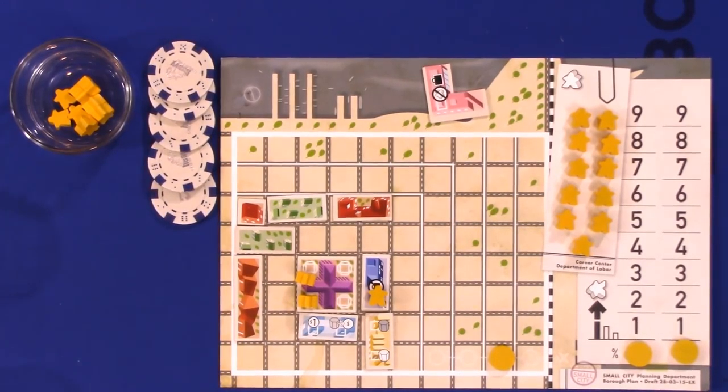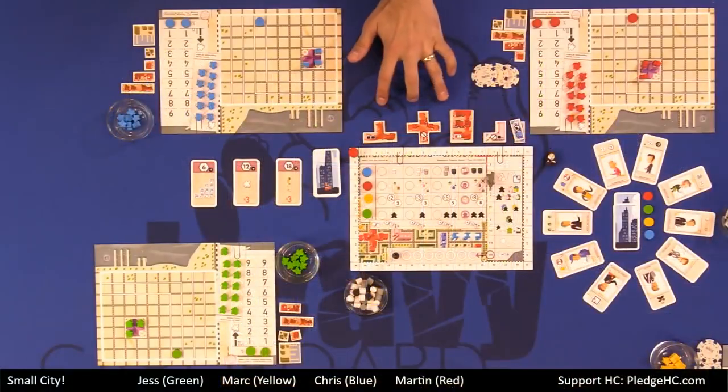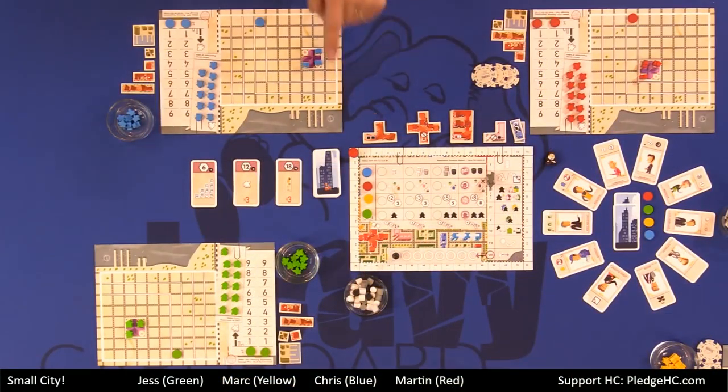The three that are piece-limited in the center of the table — the metro, the clinic, and the university — come along with special powers, which we'll circle back to. So that's the building and upgrade phase.